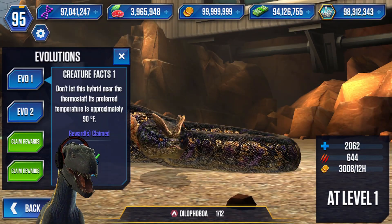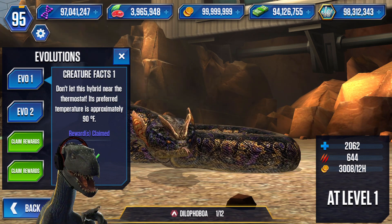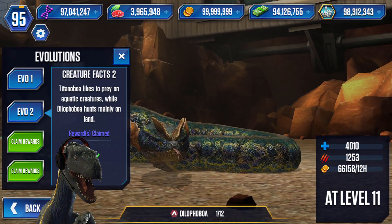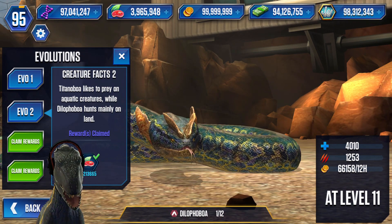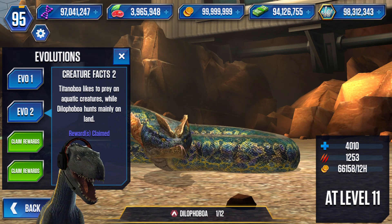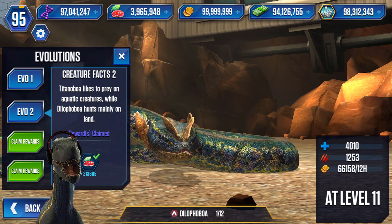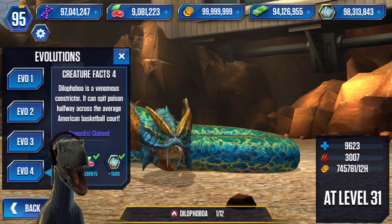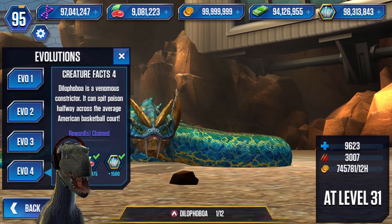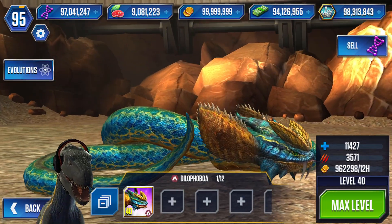Let's read these. Don't let this hybrid near the thermostat — its preferred temperature is approximately 90 Fahrenheit. The Titanoboa likes to prey on aquatic creatures, on megalodons, while Dylophobia hunts mainly on land. Titanoboa just squeezes a megalodon. Dylophobia is a venomous constrictor. When is the Spino Constrictor coming? Looking at the stats for this one — what would the Spino Constrictor be? Look at those spikes on top right here — that looks great. Let's see the angry animation. It is too massive.